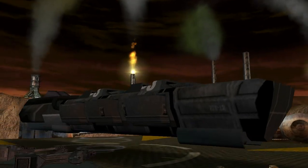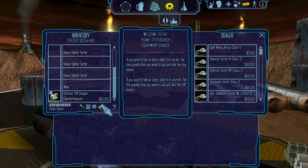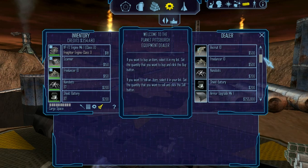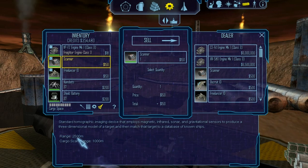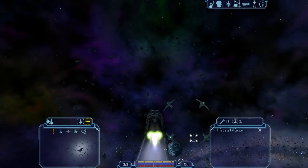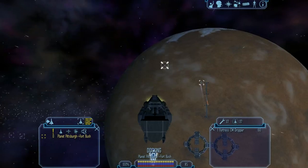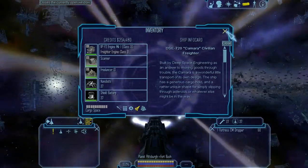On Planet Pittsburgh, one of my personal favorites is the Camara freighter. It has a 630 cargo hold — arguably one of the best freighters for a new player. It has heavy fighter turrets, so if you know how to fight, you can use them well. Remember when buying a ship you need to transfer the ID. Also, something you need to understand quickly when making a trader is that pirates will pirate you, blow you up, and take your cargo. A decent scanner is the first thing you need to fix — the default scanner only has a 2.5k detection range.